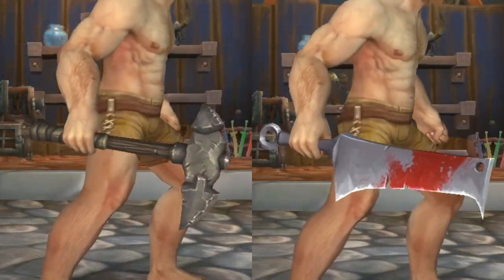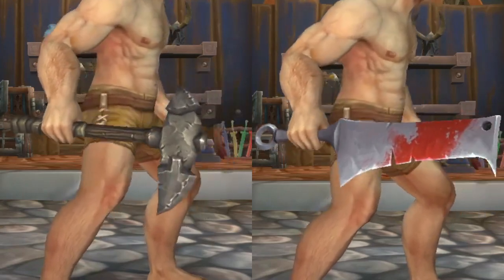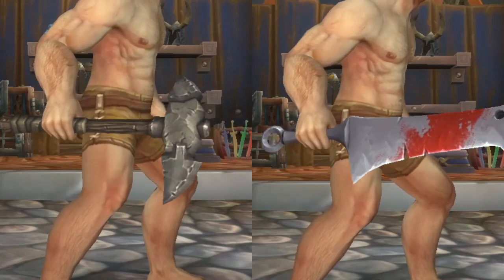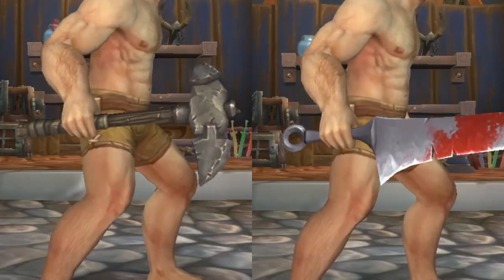The last two items I'm going to cover together, because they're both weapons. One is the Gorian Mining Pick and the other is the Gently Used Cleaver. These are obviously the best deal you can get for the month at only 50 tenders apiece, and both of them are new models, so they may be something you want to add to your collection.